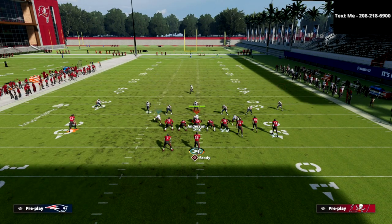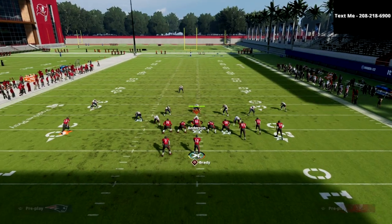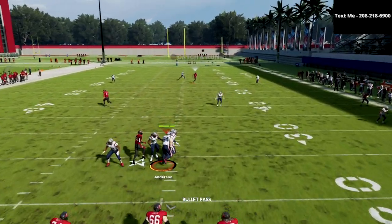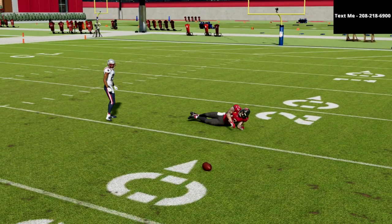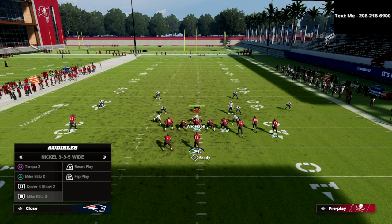Let me talk about Cover 3 with two deep halves. I'm going to put two deep halves on the outside — again, not making any adjustments, just snapping the ball. Once he crosses that face, you can see the two deep halves does a pretty good job. So you might not want to use this play if they have deep halves on the field.